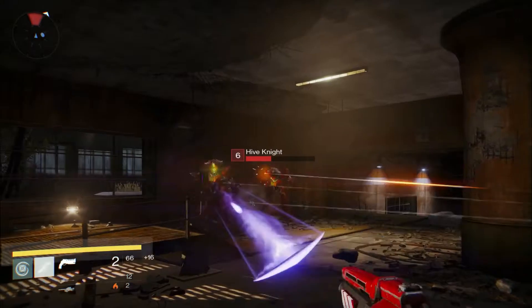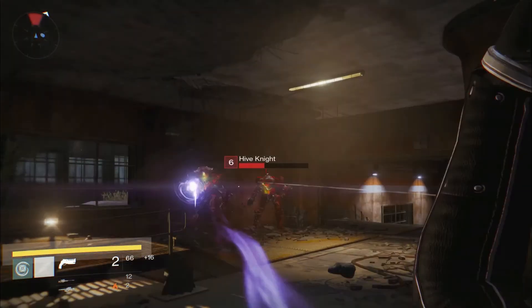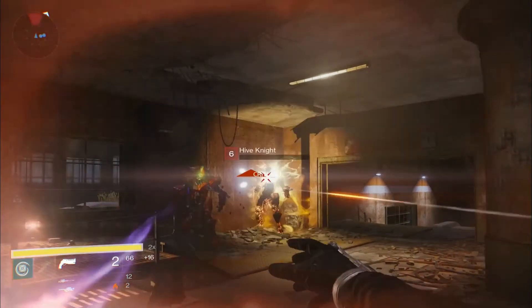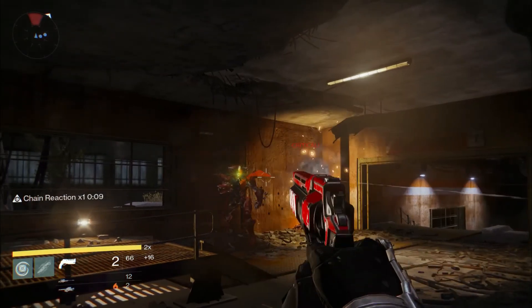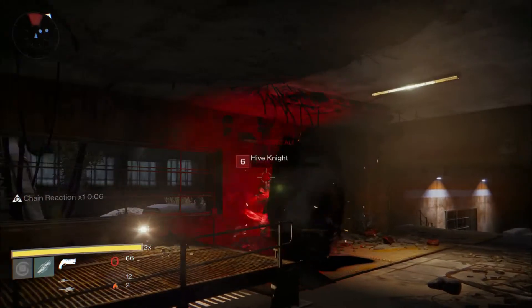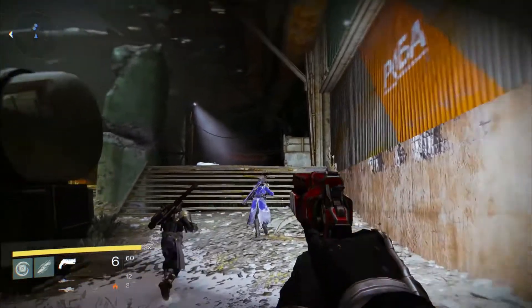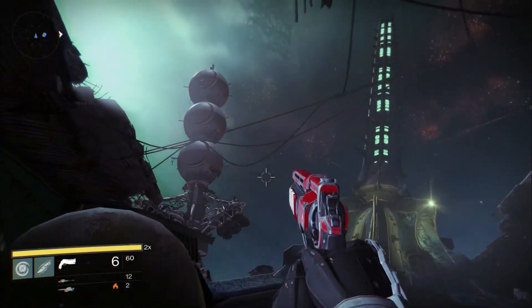This Hunter uses their throwing knife, which gets a critical hit and kills the Hive Knight, and the player instantly gains another use of their knife. I'm not sure if this is because of the kill or a combination of both the kill and the critical hit. They then throw a grenade which splits off into multiple homing grenades, and the player instantly gains another use of the grenade. In the background here is what appears to be a crashed Hive ship — the structure of it matches what we saw in the Hellmouth.